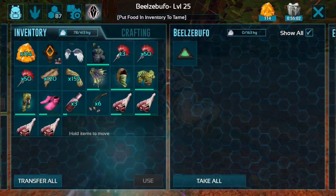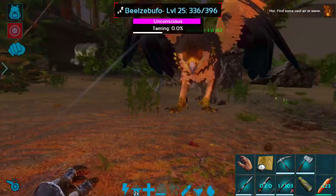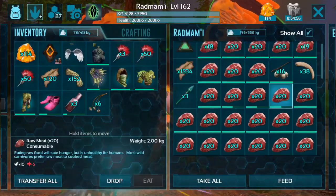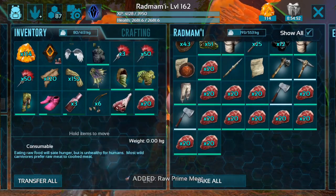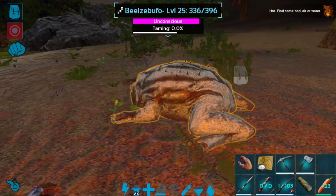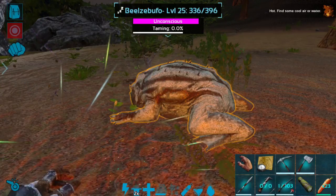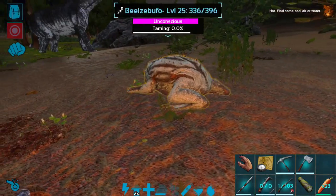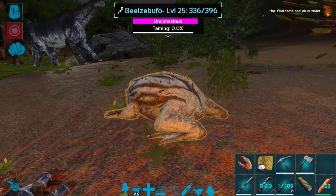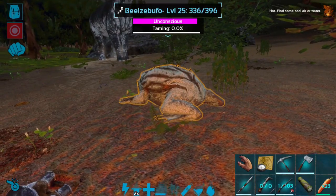Go ahead and put some prime on you. Now, I'm not going to worry too much about a soothing balm on this guy since he's already low-level. I don't really want to waste a soothing balm on him — I would have to purchase one. So instead, I'm just going to give him the prime and a little raw meat. He should still tame up very quickly since he is only level 25. Almost.